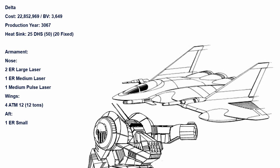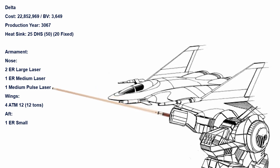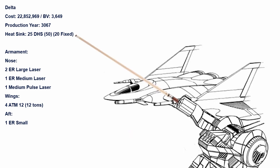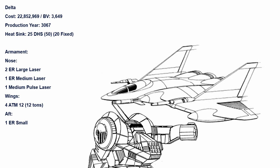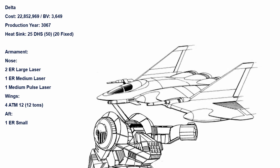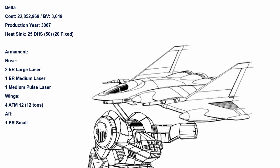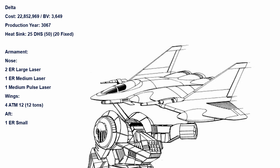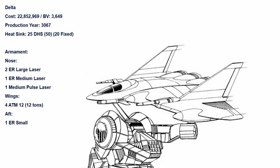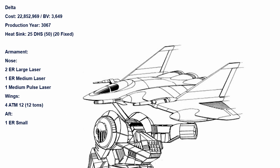Delta is another missile support config, this time packing two ATM-12s in each wing, along with two ER Larges, one ER Medium and one Medium Pulse in the nose, and a single ER Small at the aft. Five additional heat sinks have also been provided, but not enough for all forward weapons. Unlike Bravo, the ATM launchers come with three tons of missiles each — more than enough for any encounter — and since ATMs can actually switch missile type, a HE barrage from all launchers is going to be very painful. But also unlike Bravo, when it actually runs out, it's not going to be as well armed. Then again, everything else is probably dead at that point. The only problem with this config is the poorly armed aft section, so Delta definitely needs escorts to protect its rear.